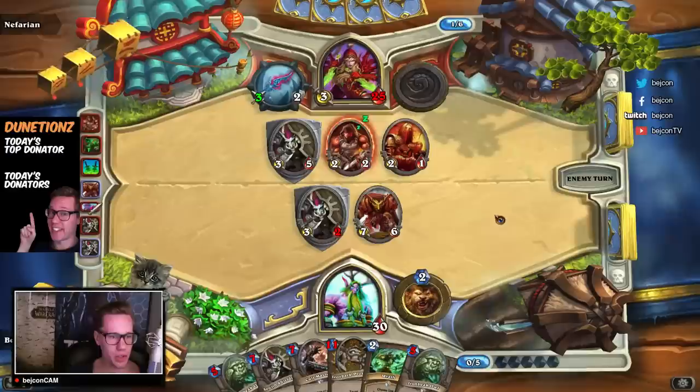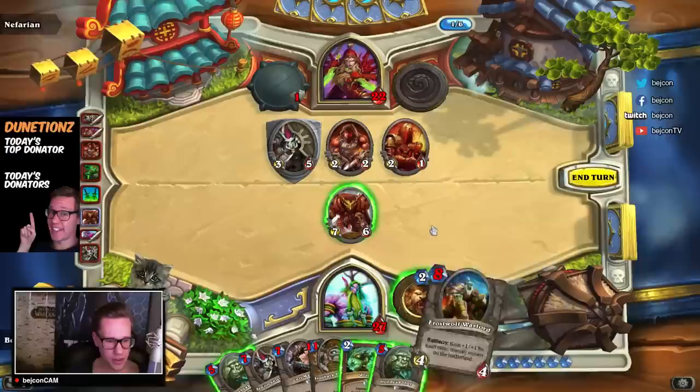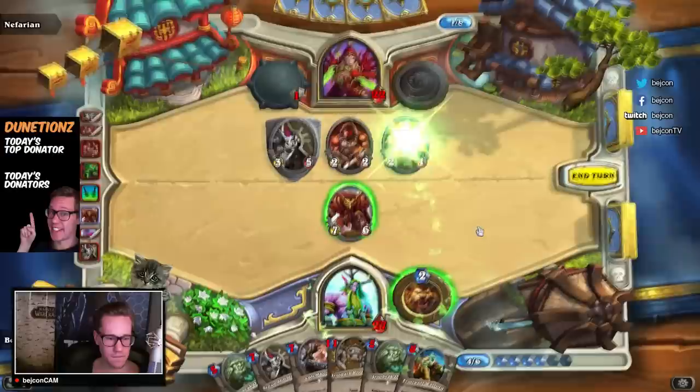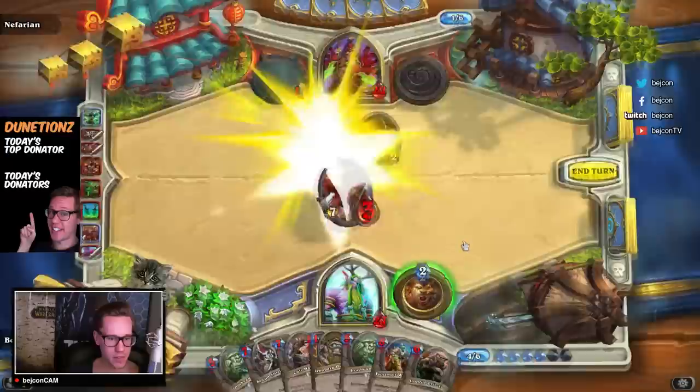We are facing a rogue — he did Wicked Knife and now he's going for my face. This is very good. Do we want to do Wrath? Yeah, one damage draw card — definitely doing that on this guy. This guy still won't be able to kill this after I kill this. So this is going to be, as we said before, a two-for-one guaranteed.